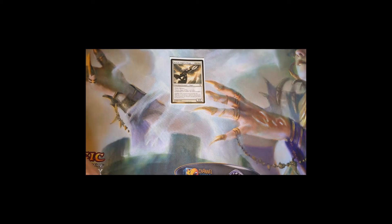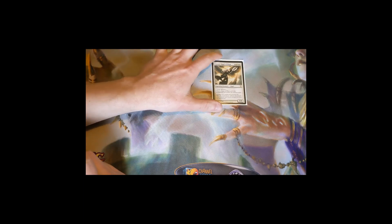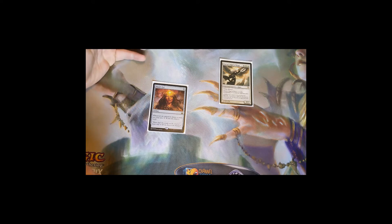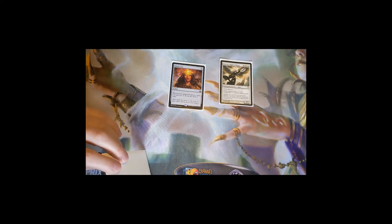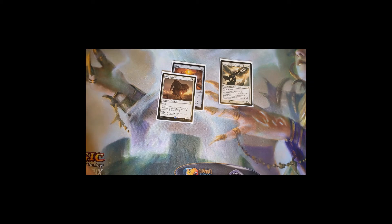For card draw: if we don't have Spirit of the Labyrinth out and need to draw cards, Mind's Eye is a five-mana artifact — whenever an opponent draws a card you may pay one to draw a card yourself. If you have open mana, you can pay one on everybody's turn and essentially draw three cards per round. Alms Collector is a four-mana 3/4 with flash: if an opponent would draw two or more cards, instead you and that player each draw a card.